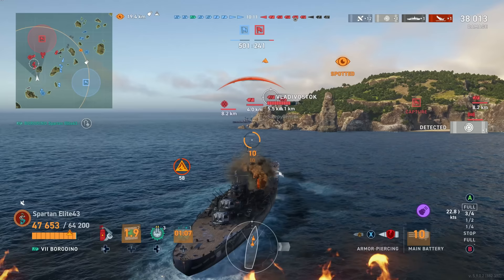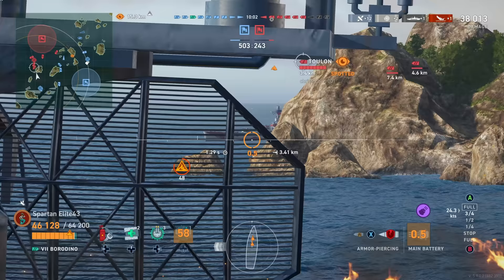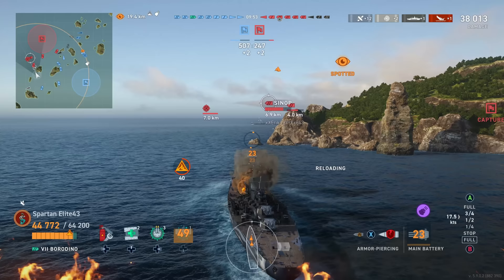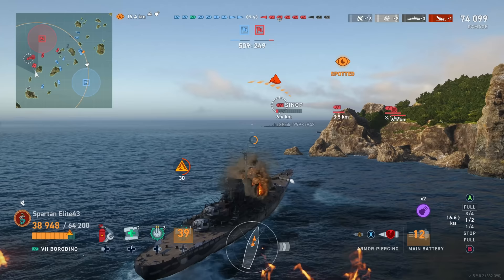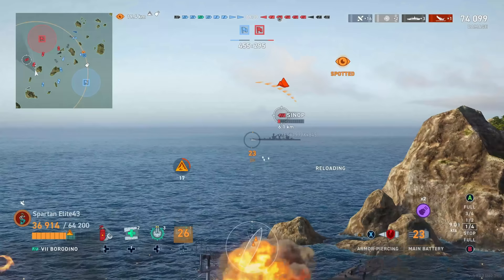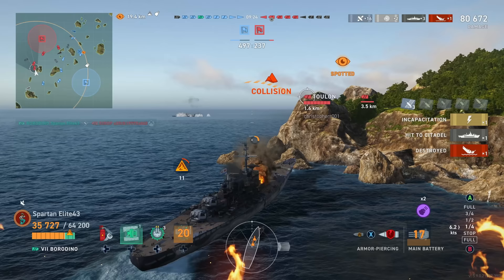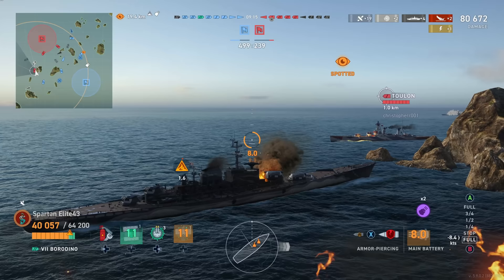Now there's an enemy Toulon and he's going to be scary because he's very fast. Our buddy in the Sinop thinks broadside is the best side — Stalin sends his regards. We get two citadels on the Sinop but somehow he lives. He's still sailing broadside, angled slightly but it doesn't matter. We get a fourth citadel and finish him off. Then the Toulon activates engine boost and comes in hard.